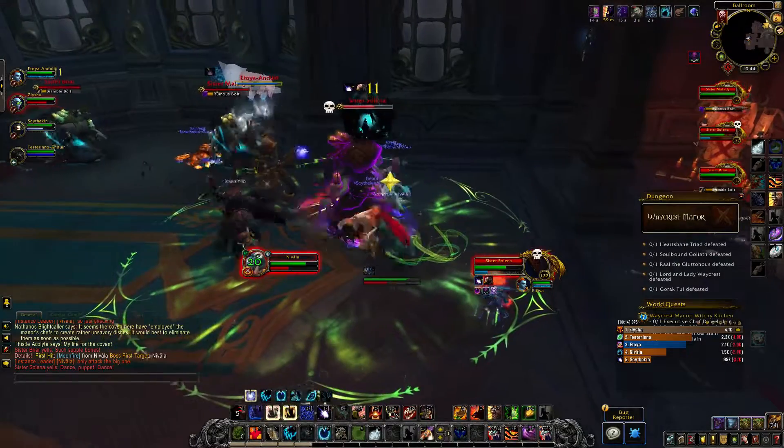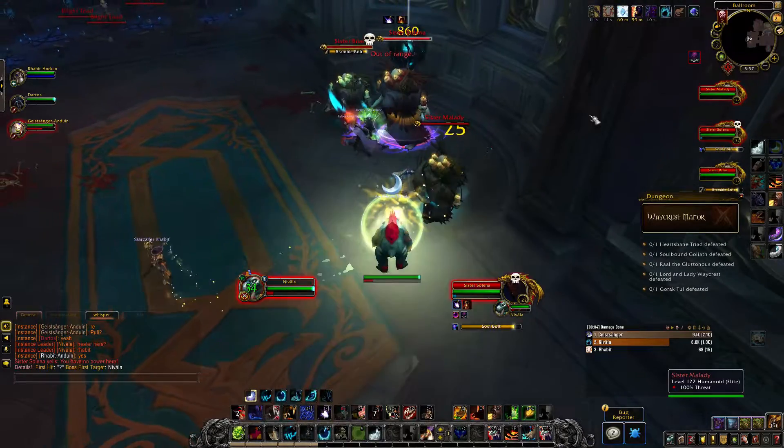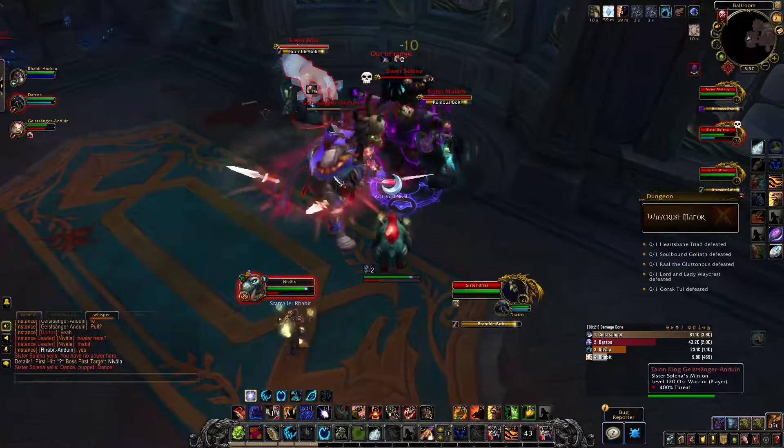Each witch has an aura that applies a debuff to the party when active. First up is Sister Selena — her aura reduces all healing done. Make sure to interrupt Soulbolt. If a player gets mind controlled, make sure to DPS them to break her spell.